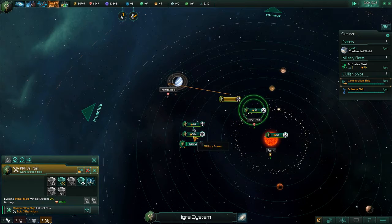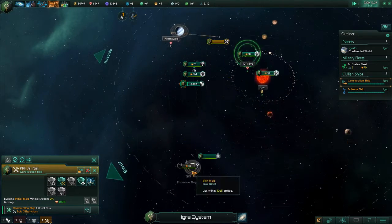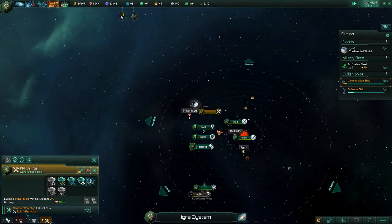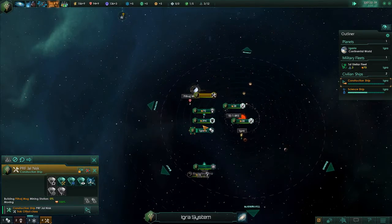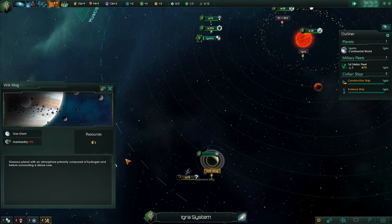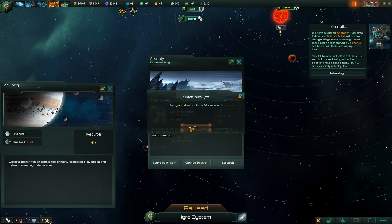The homeworld is just chilling right now and our fleet isn't doing much. We could go attack those aliens but they're pretty much harmless, so we'll just see what we've got going on. We found two more energy credits we can mine off a gas giant — the moons are hit or miss, sometimes you get...